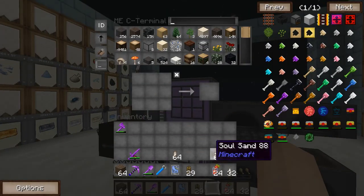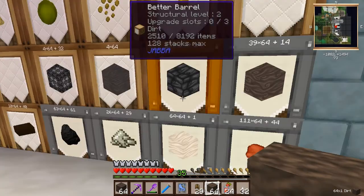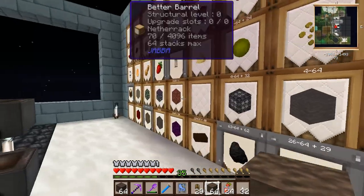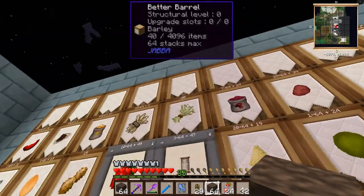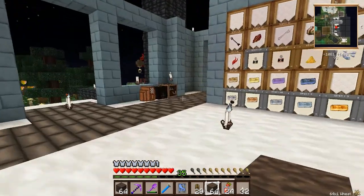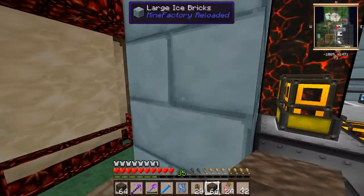So much junk. I'm going to save one thing of soul sand because I want to check if I can put it through the sifter. I'll also grab some dirt to put through there — I think you can do sand and leaves, and wheat too. I'm going to need quite a bit of bait because I'm going to do some serious fishing very soon.